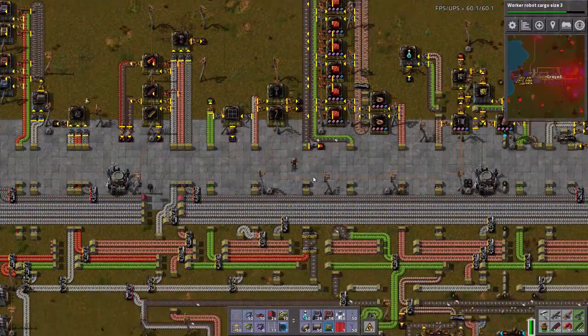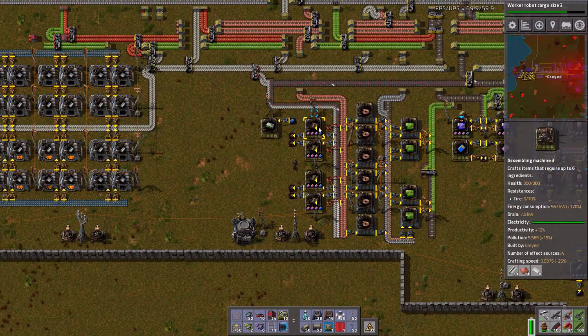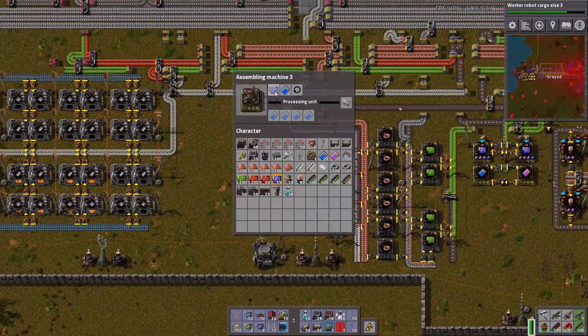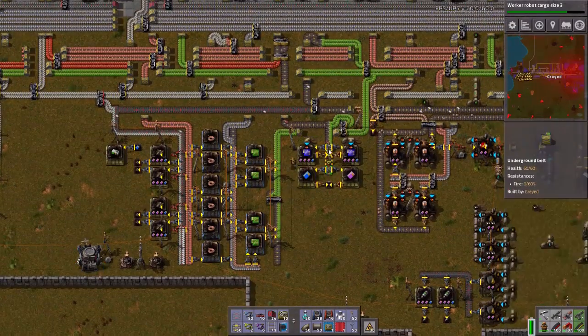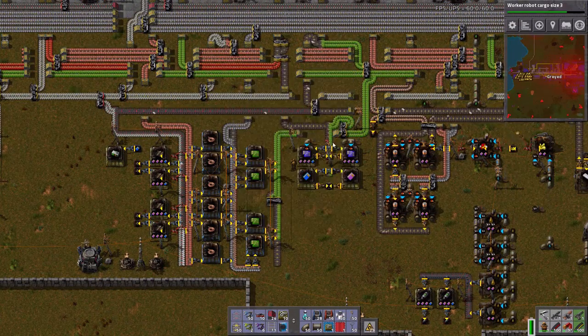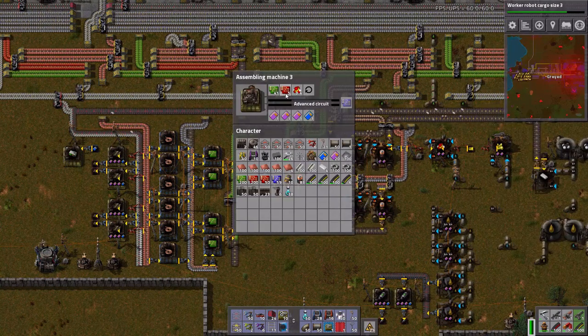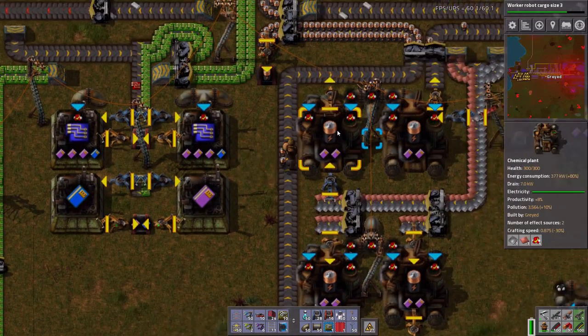I think it's just the plastic. I really do. Yeah, because we need plastic for the low density structure. These need the processing units. The processing units themselves are held up on advanced circuits. I bet you that's what it is.